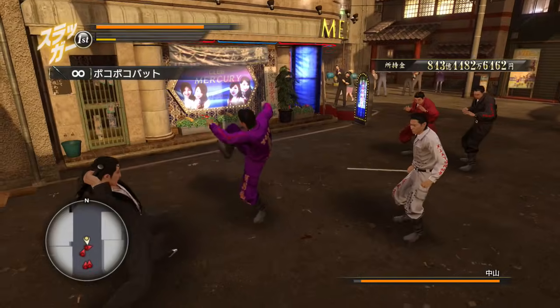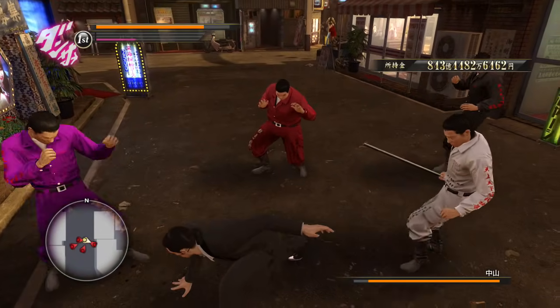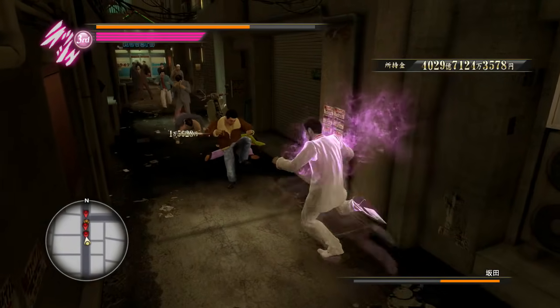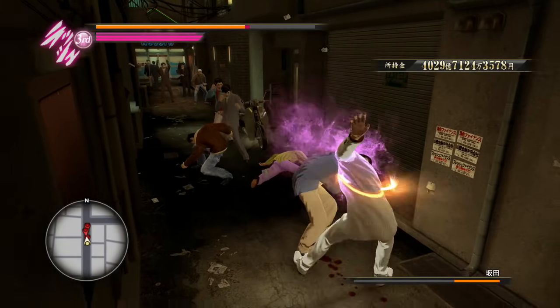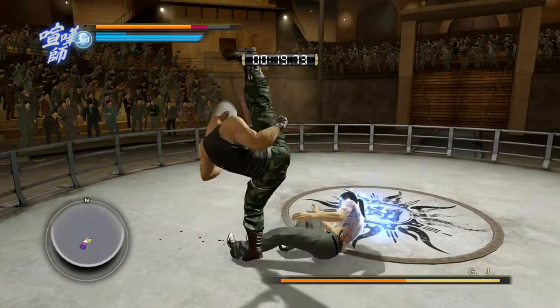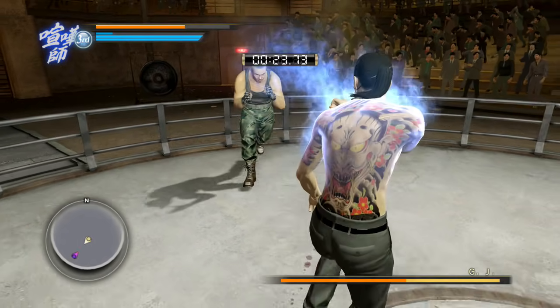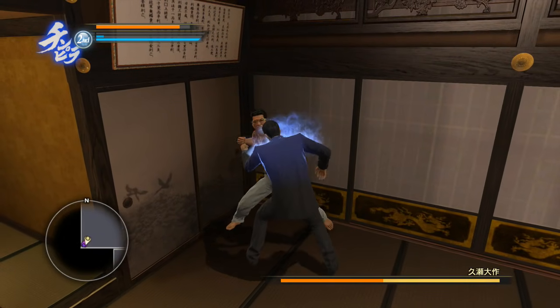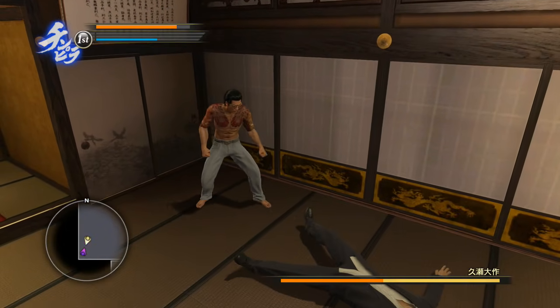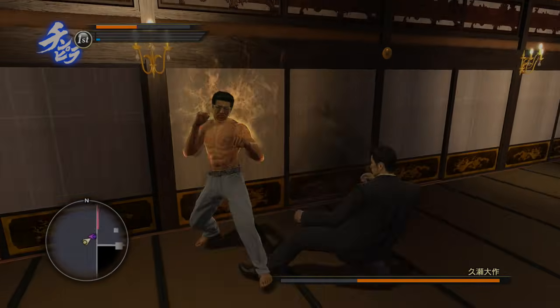For example, Majima is unable to grab in his slugger style, and he is also unable to grab in his dancer style. Kiryu is also unable to grab in his rush style and will instead do a kick. Also, try not to spam grabs too much because the more you do that, the higher the chance enemies will counter it, especially bosses. Or sometimes with bosses, when they reach a certain amount of health, they will always counter your grabs.